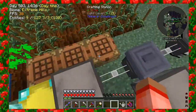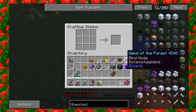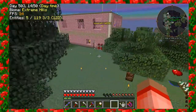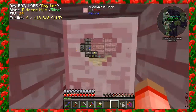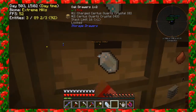A block of Certus Quartz? Yes — as in a block of Certus Quartz. We can also make it with one iron ingot in the middle and Certus Quartz essence around it. I had 54 Certus Quartz and I have no idea where they went. Oh, never mind — I know where they went. I have 46 Certus Quartz, do you want a block of it?